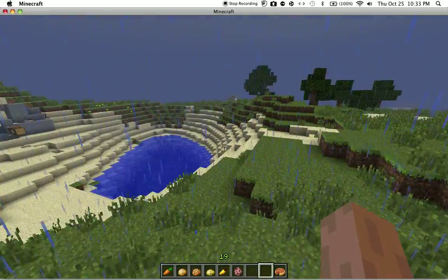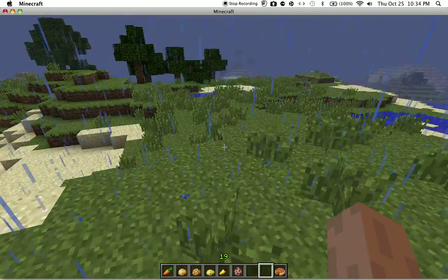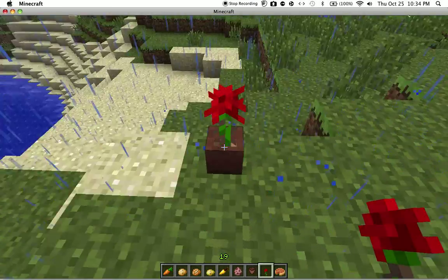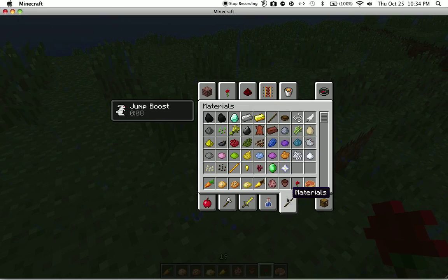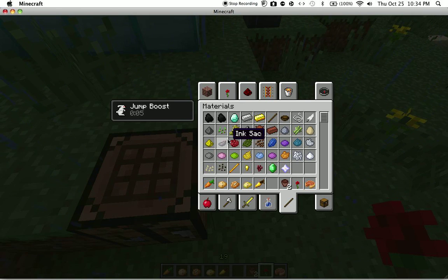That's basically all the food and new food items. Next are generic items such as beacon block, command block, etc. I'm going to go with the flower pot right now, because that's sort of miscellaneous. To craft a flower pot, you need three bricks in a bucket shape — that's really it.